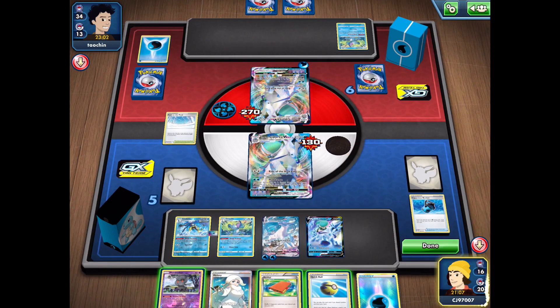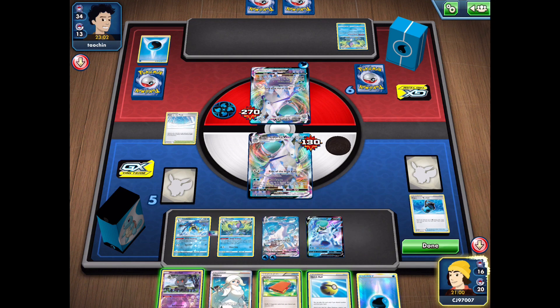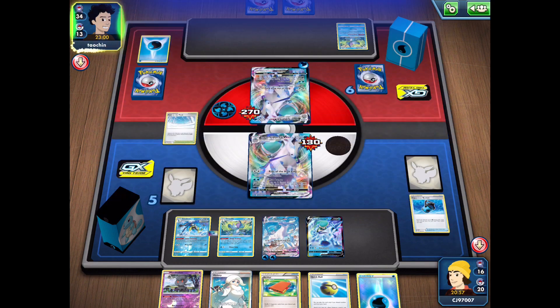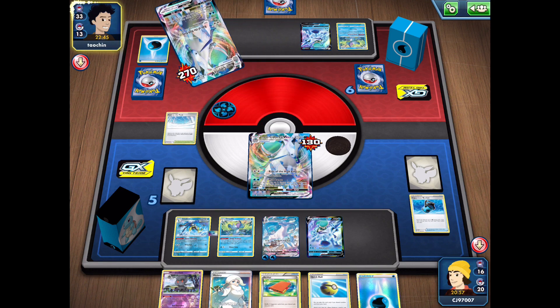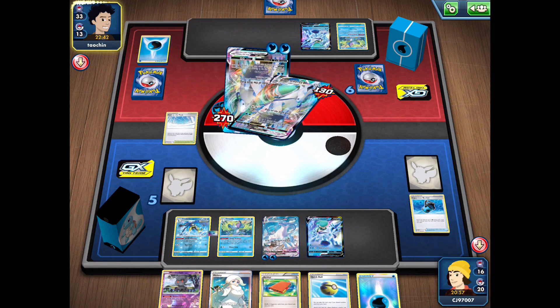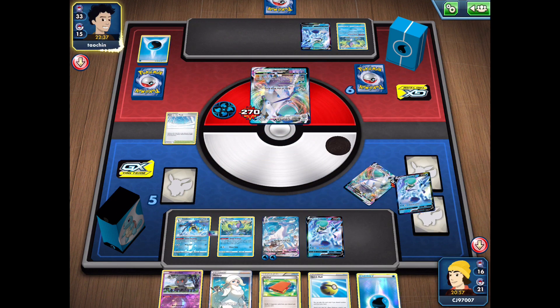We could put damage counters onto the active to require us to deal less damage overall. There's not really anything we need to Quick Ball for, so we'll just hold the hand and pass to our opponent. We can sacrifice this VMAX and then go into our benched VMAX at full HP to get a knockout. My opponent has a dead hand and will be relying on their prize cards to get something reasonable.